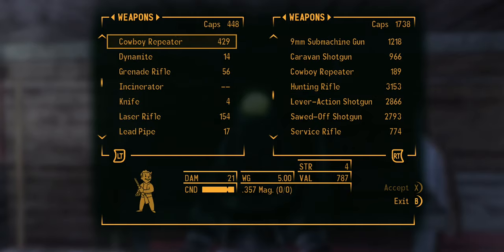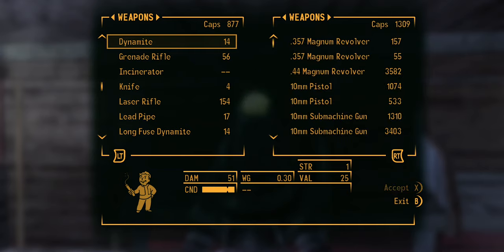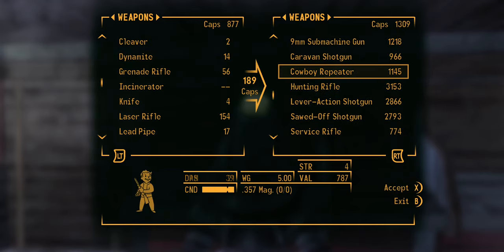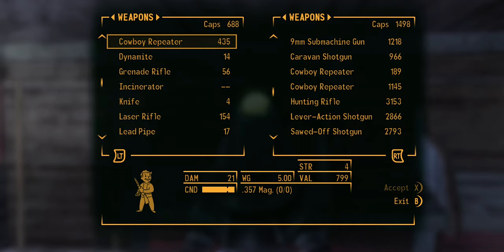When I bought it back, it was 429 bottle caps. But on the seller side, the cowboy repeater is still at 189. So the difference is like 300-some caps that you can make by just buying and selling. I bought it back at 435 and I'm going to sell it again.